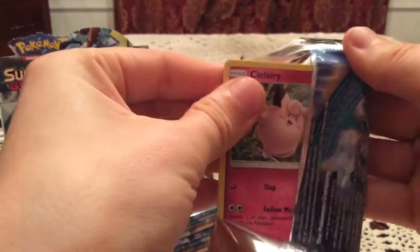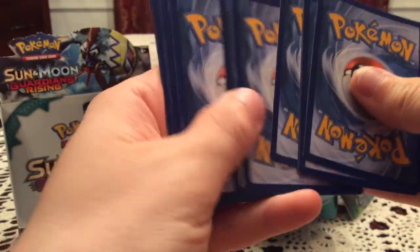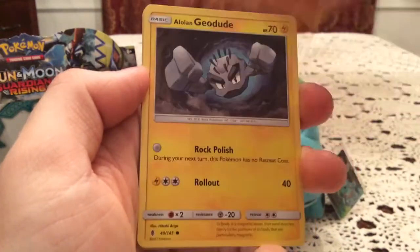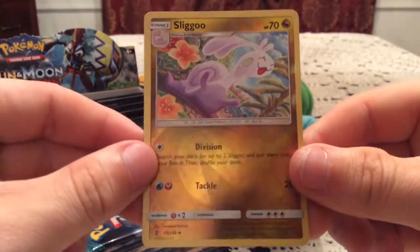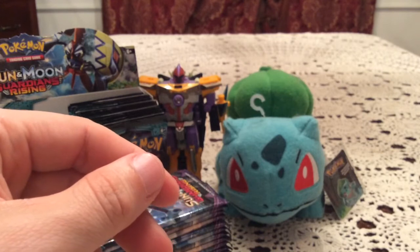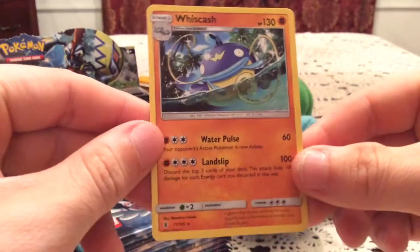Moving on to a Kommo-o artwork — I think it's Jangmo-o, Hakamo-o, and Kommo-o, but I have trouble remembering them. In this pack we have a Clefairy, Rockruff, Barboach, Olum, Geodude, Fletchling, Komala, Enhanced Hammer again, and Aqua Patch again. The reverse is a Slegu — very nice, that's an uncommon I'm still missing, so that's definitely a new reverse. The rare card is a Whiscash, just a non-hollow.